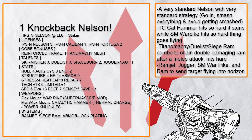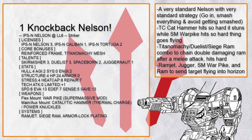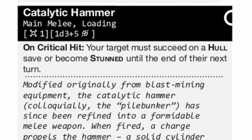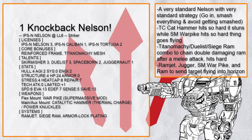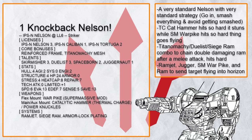Since this is a striker build, I'm going to refresh your memory on Duelist, Titanomachy, and Siege Ram combo, which easily lets you chain off multiple damaging ram attacks off a single melee skirmish — all these damages add up rapidly. Not only that, this build has a thermal charge catalytic hammer, which is a lot of damage with a chance to stun in one hit. If you want to send people flying, chain up ramjet, juggernaut, supermassive warp hike, and the following ram to send your target flying halfway through the map.